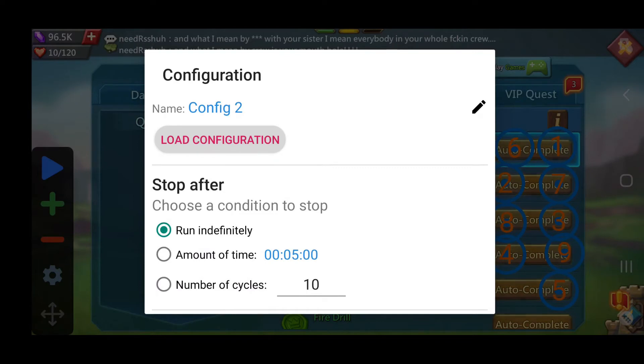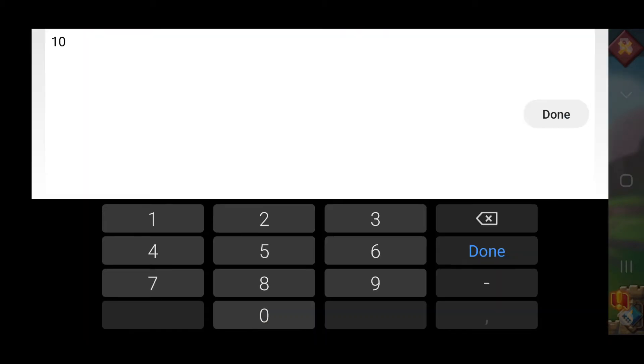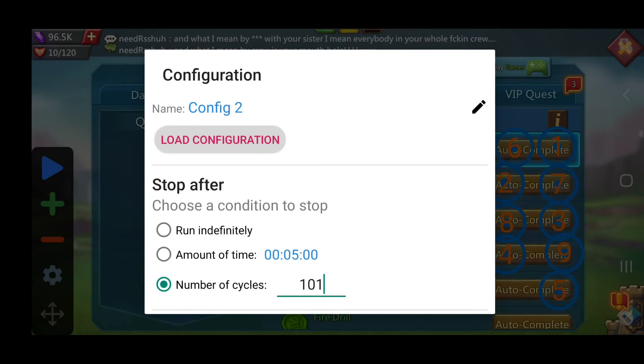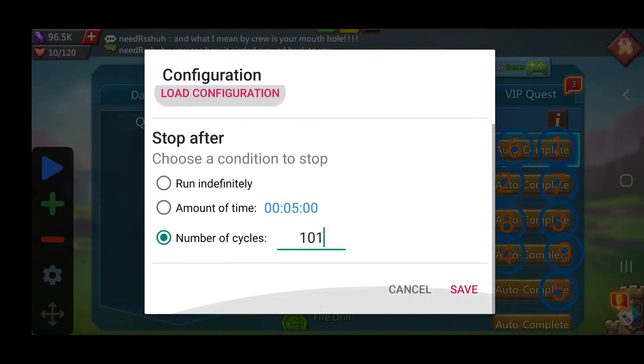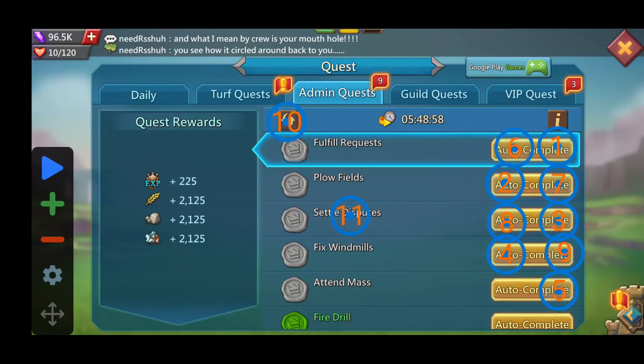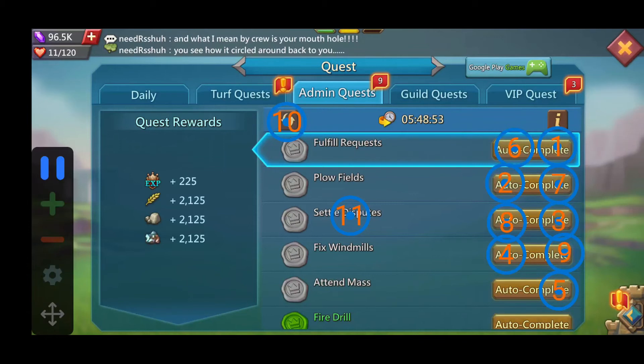My configuration says run indefinitely, but the number of cycles is probably important because if you do it more than what you have, it may actually end up jamming those additional quests — you could end up jamming some of them. So number of cycles is probably important. We've got that, so let's go ahead and save and then press play.